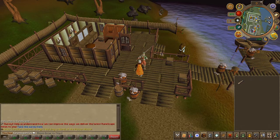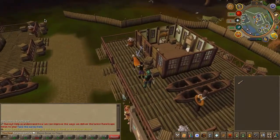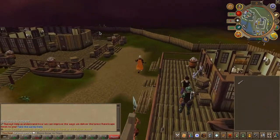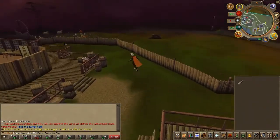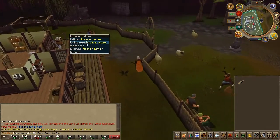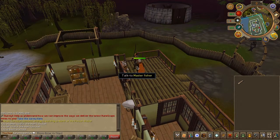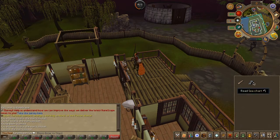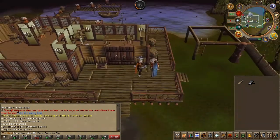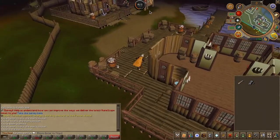Next, pickpocket the master fisherman near the fishing guild entrance. This may take several tries, but keep at it until you receive a c-chart. With the chart in your inventory, head back to Jones and he will take your c-chart.